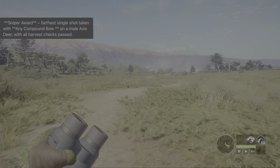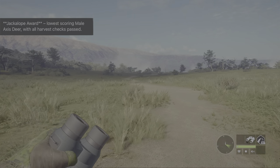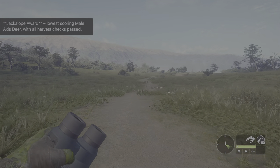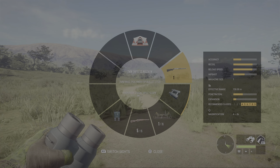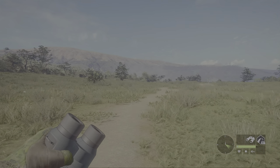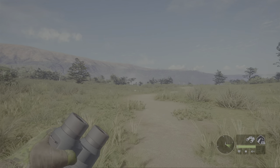The sniper award we can do two more times because we haven't done it yet this season, which is going to be quite a challenge with the compound bow. The other award is the jackalope award, which we can do one more time this season — that's looking for the smallest male axis deer. We have our 7mm which we haven't pulled out in a long time, very happy to have it. Then we have our bow for the axis and our silicone for the black book. Should be a lot of fun — let's get to it.